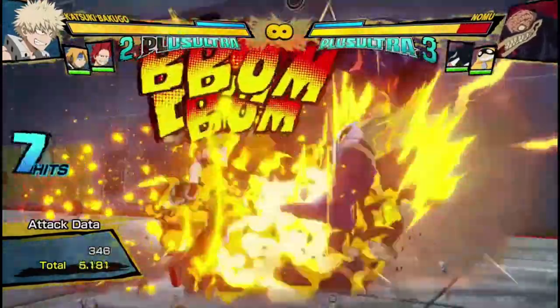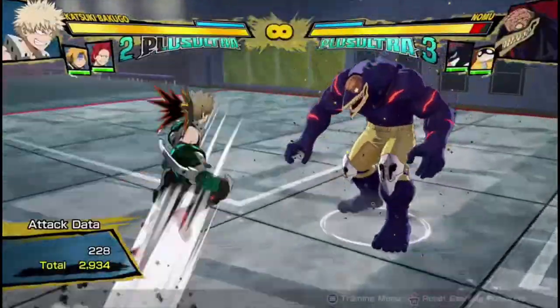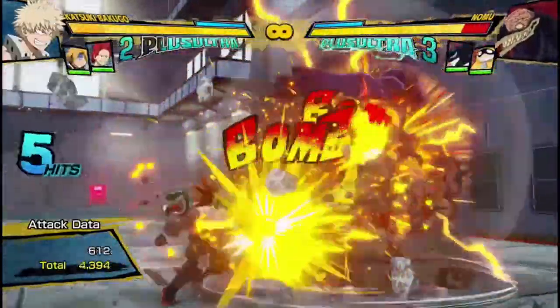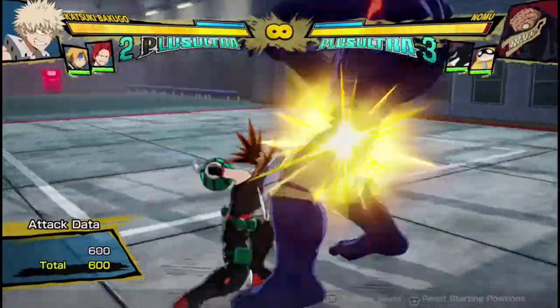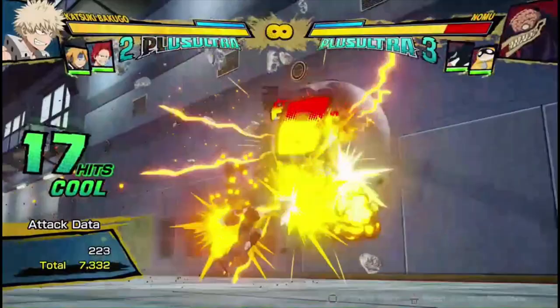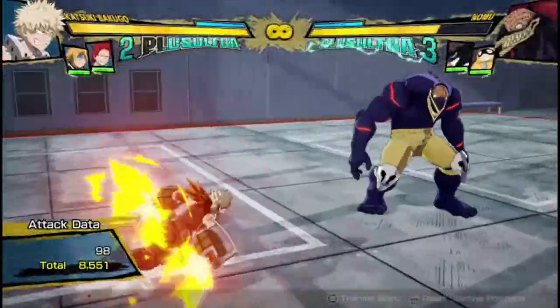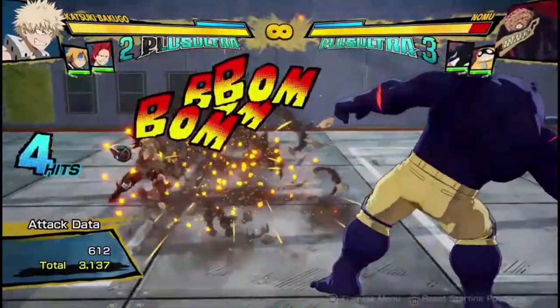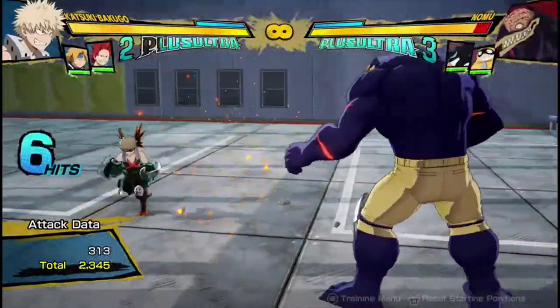So you go attack into Quirk 1, press it a bunch of times, and then into his Quirk 2. That's what you're usually going to be doing in the air to get easy, high damage. You can do the same on the ground: two attacks into this, into his Quirk 2, and then do the same in the air — air attack into Quirk 1 into Quirk 2 — and you get easy damage. It's very Bakugou-like: just tons of explosions, tons of damage.